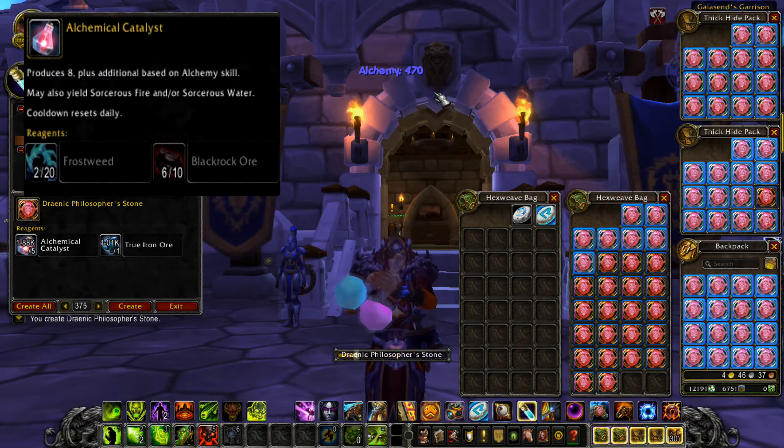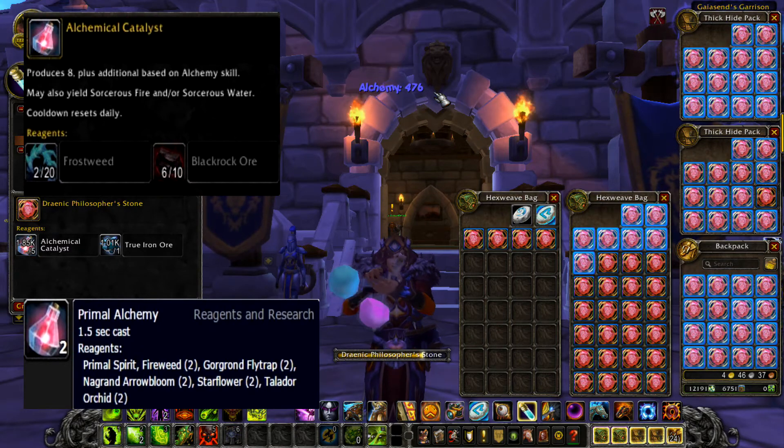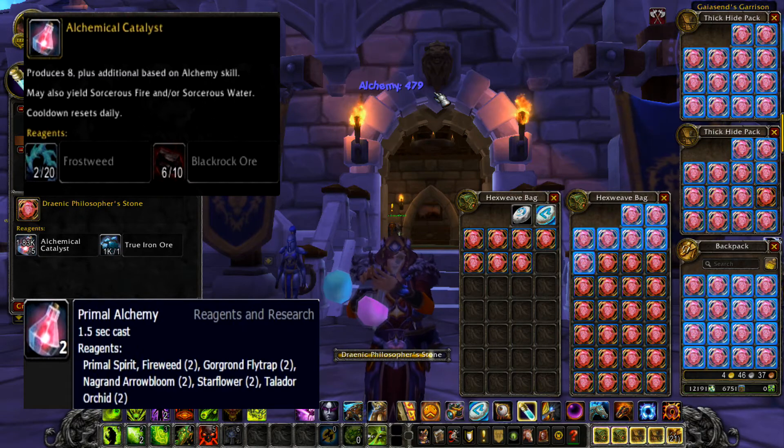You can also use primal alchemy, which makes about two every time you make one, but it takes the Warlords new flowers and all that stuff. It's alright, but it's going to cost you more money to do it that way. But if you have a lot of that stuff, then do it.